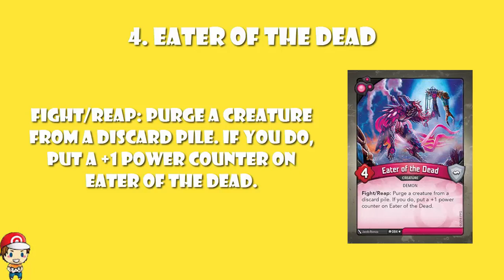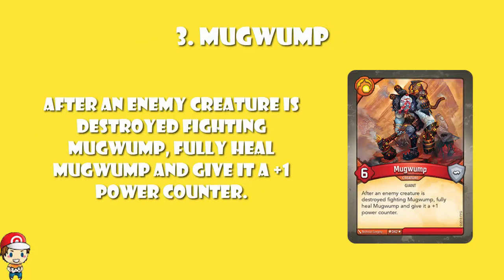In at number 3, you've got Mugwomp. Mugwomp actually starts off as a 6-power, and given that the top 5 are 9 and above, 6 is a decent start. But after an enemy creature is destroyed fighting Mugwomp, you fully heal and give it a plus 1 power counter. So if you use this for fighting, it builds up quickly — you go against a 6-power creature, destroy them, take 6 damage, then completely heal and you become a 7-power. Then you take down another 6-power, destroy them, take 6 damage, but then you completely heal and go up to an 8-power. Mugwomp can really build up to be very powerful very quickly. It can go up by 1 a turn while clearing your opponent's board of threats, and if they try attacking you and you destroy them, you also get a plus 1 power counter.